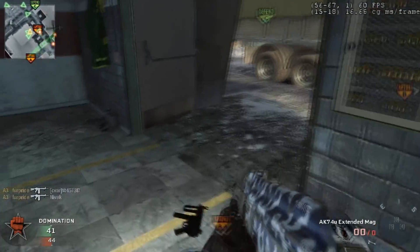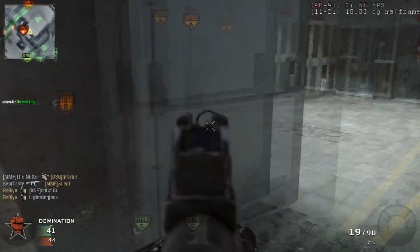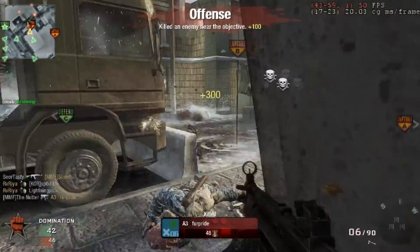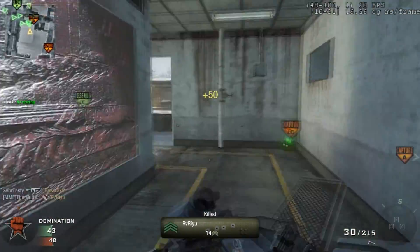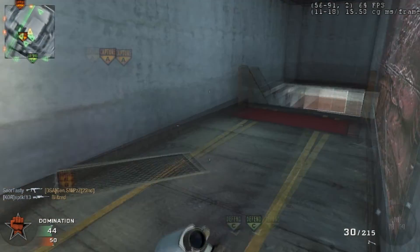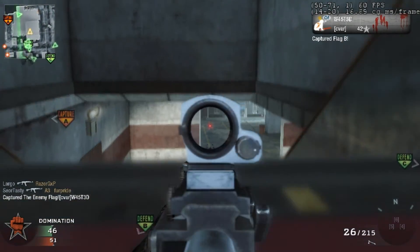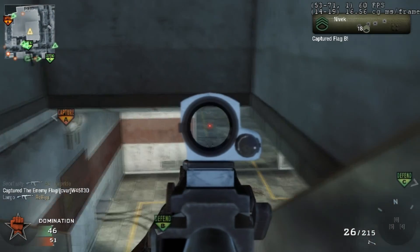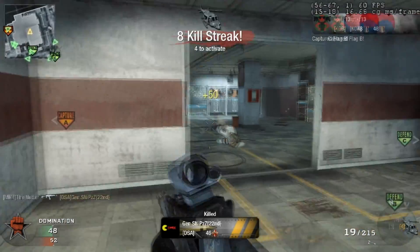Another thing would be looking through walls — and I'm not talking cheating or walling, because hackers are scum and they should be put down. But if you know the layout of a map, you can look through the wall and your crosshairs will be lined up with the kill, providing you're keeping them in the middle of the screen and you're picturing looking through the wall. That helps big time.